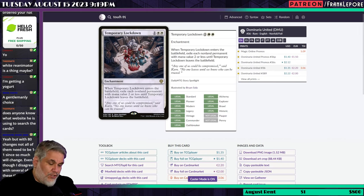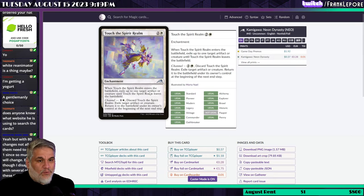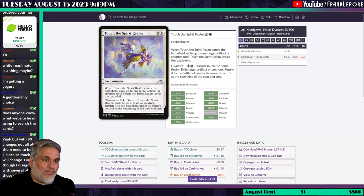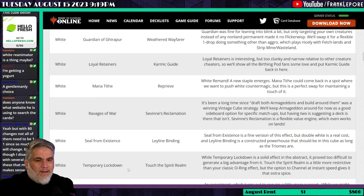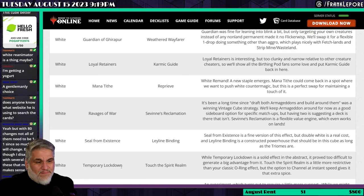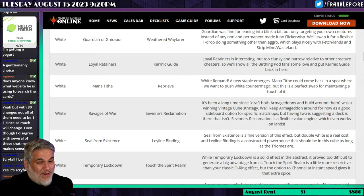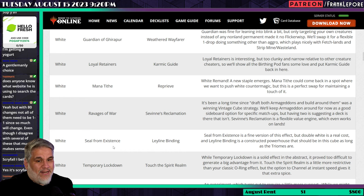Touch the Spirit Realm is more restrictive than a classic O-Ring effect, but the option to channel it at instant speed gives it extra spice. For those who don't know, it's a three-mana Oblivion Ring effect that can only hit artifacts or creatures — not everything — and you can discard it to exile an artifact or creature, then return it at the beginning of the next end step, so it also provides a blink effect. These two cards aren't doing the same thing though — one is a boardwipe-y card and one is targeted removal.